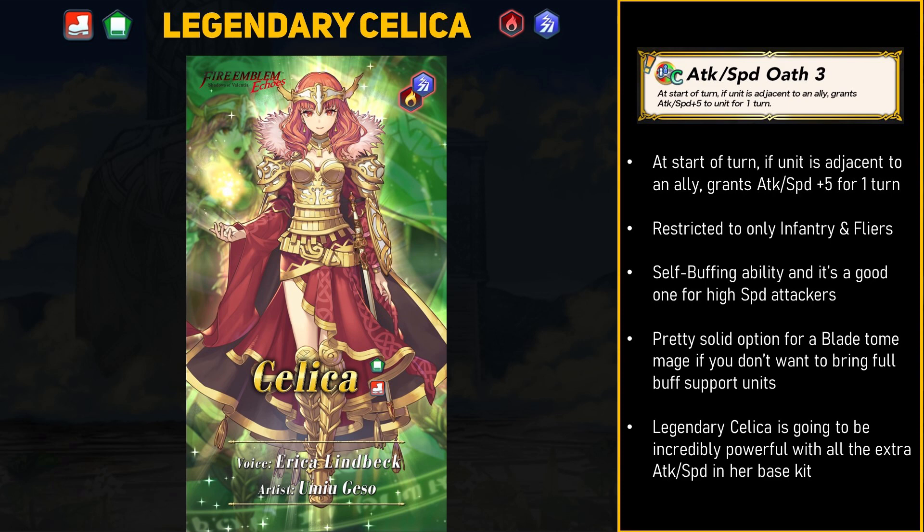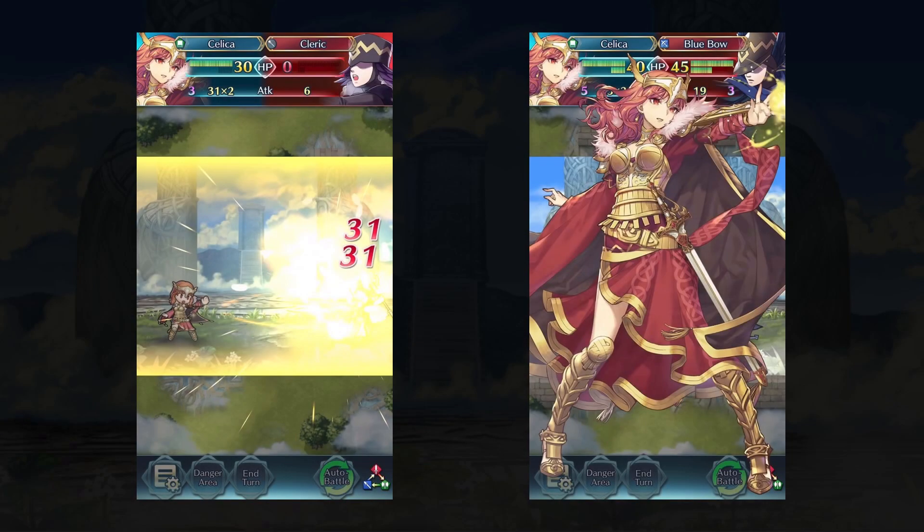This self-buffing ability is very easy to activate and the attack and speed variant is just amazing for high-speed offensive units. It's a pretty solid option for a blade tome user as well, since you just need to bring a defense and res buff to start nuking foes. For legendary Celica, more attack and speed will not be hurting her and her entire kit is very offense-oriented. Overall, legendary Celica looks pretty great. Her weapon is definitely a little worrisome because we've seen what legendary Alm can do, and I'm pretty confident Celica will have high attack and speed to match.